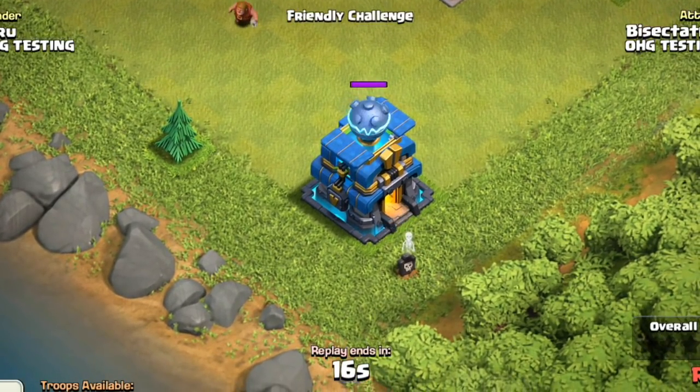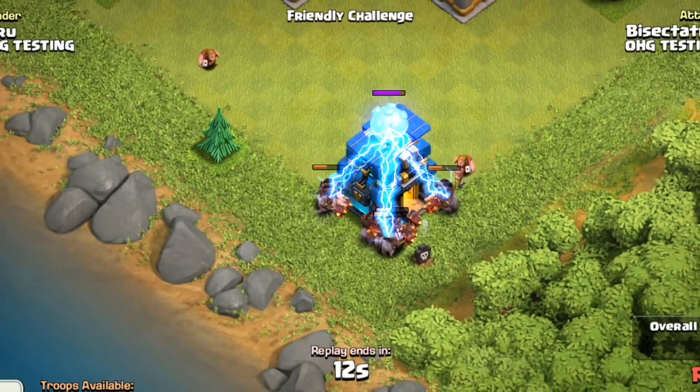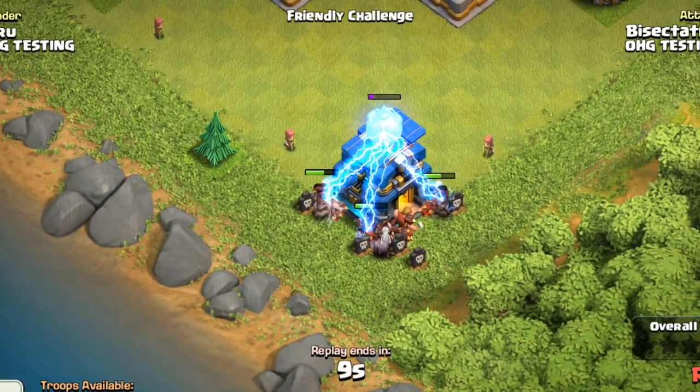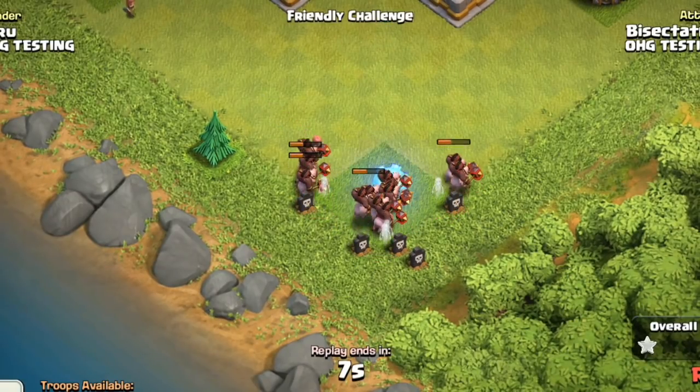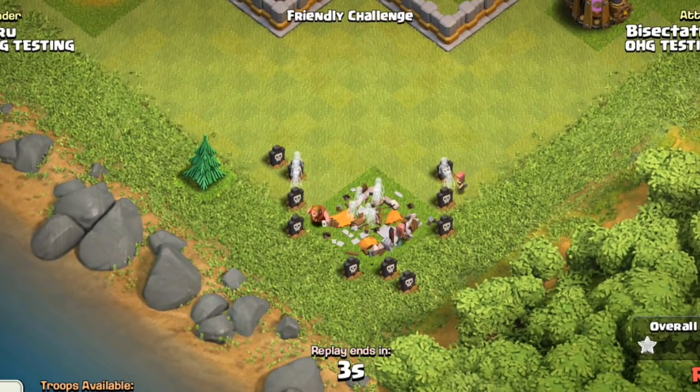We have max hogs for Town Hall 11 — those are your level 7 hogs. You're going to send a bunch of them at the Giga Tesla, and even some of these full hit point hogs that weren't targeted are going to be destroyed. Everything is gone. That is a massive explosion, much more than any bomb tower.